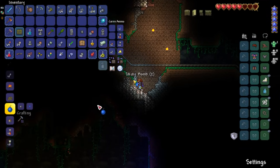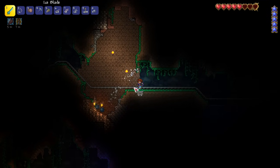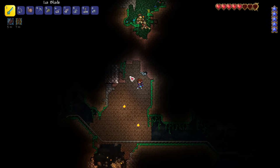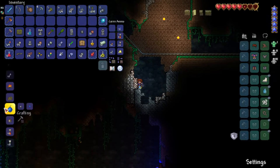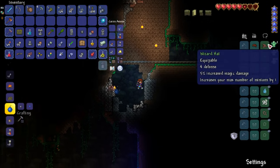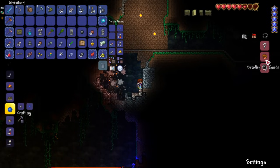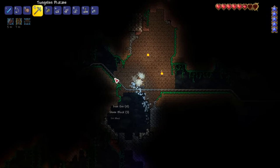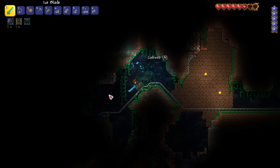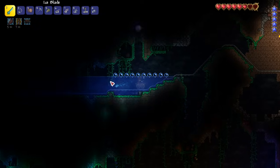A couple more sticky bombs — let's throw those down, just getting some nice resources. Hello boulder — take that you smelly boulder! So we're trying to get more of the NPCs. So far all I have is tax collector and the guide — that's not going to quite cut it. But hopefully as I keep establishing little strongholds as we explore, we can get more and more.